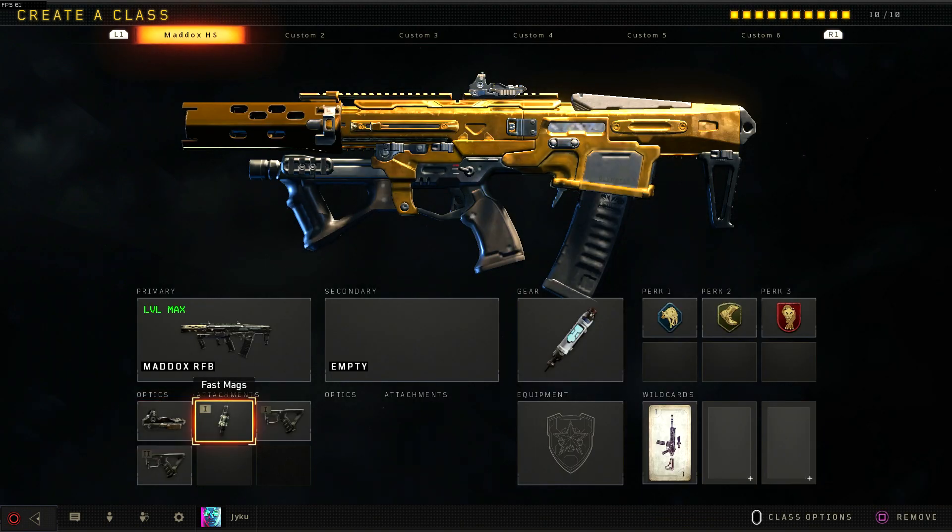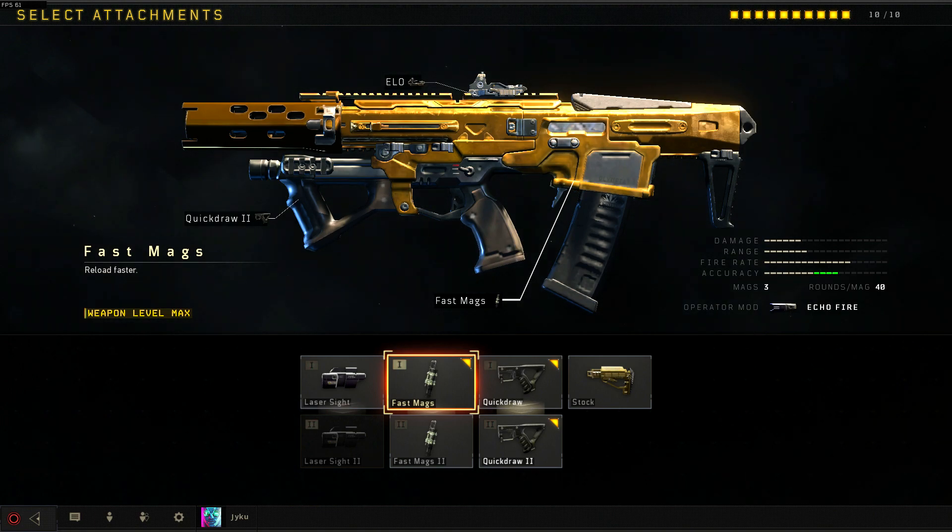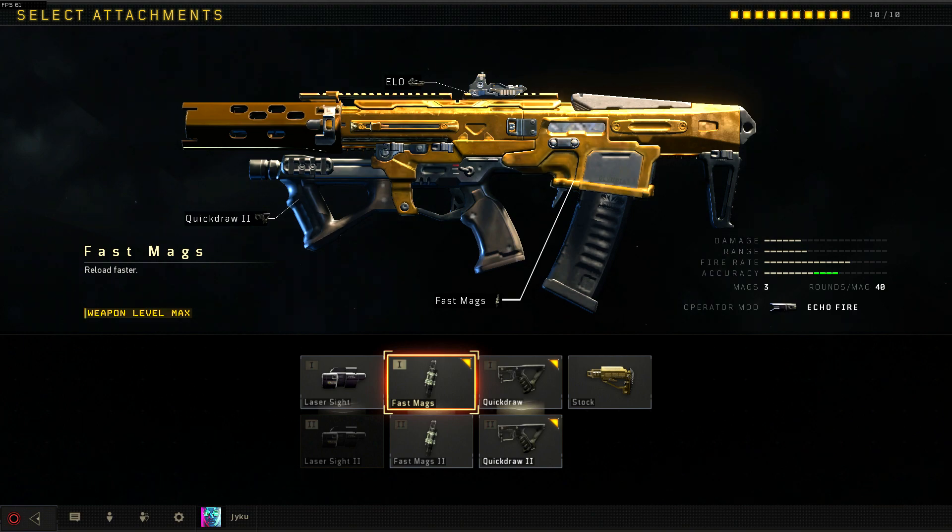Moving on to our attachments, I have fast mags as our first one. This allows us to reload faster, and if you've ever used a submachine gun before, you want to be in people's faces playing aggressive, and the fact that we can reload faster just gets us back into the fight as quick as possible.